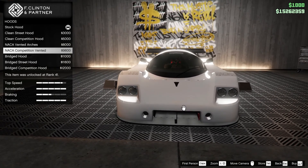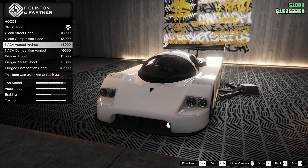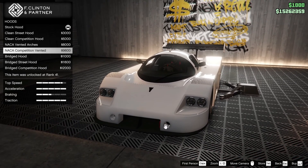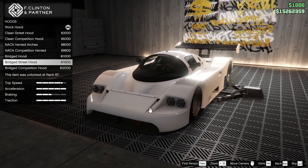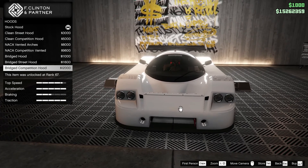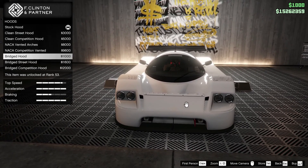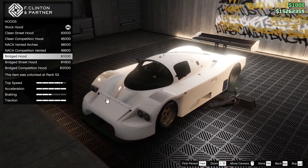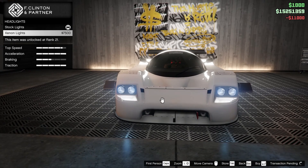Hood options: stock hood, clean street, clean competition — you can add some vents up there. NACA has those little things right there, competitive vents, bridged hood. Then bridge street hood — I think we'll go with that one right there. I like that.